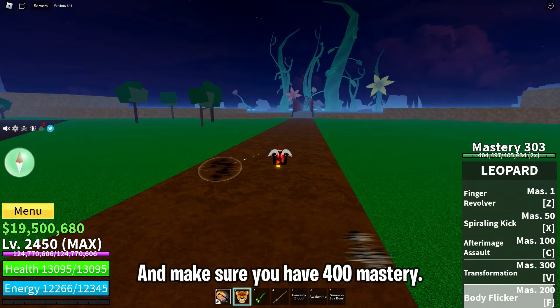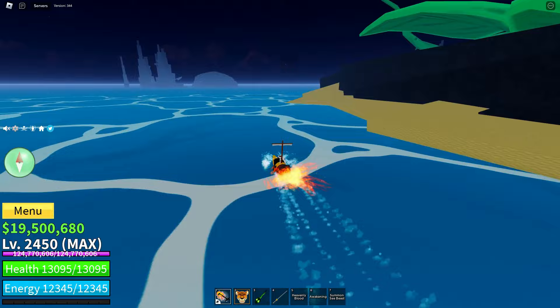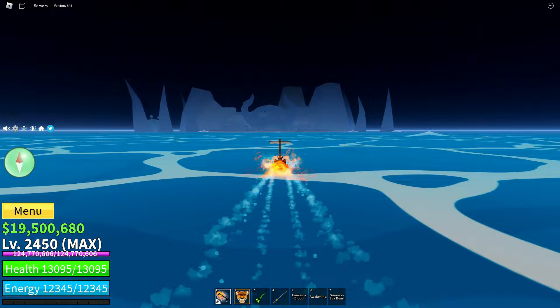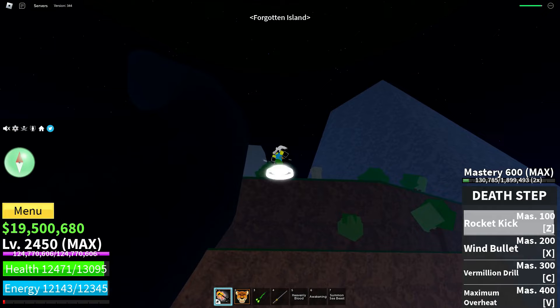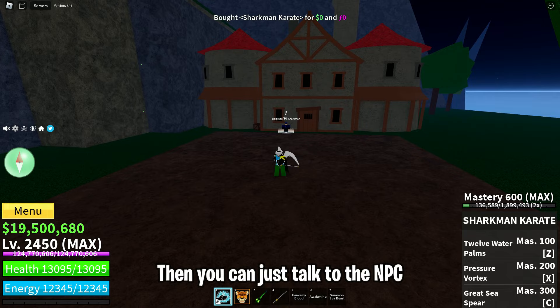Next there is Sharkman Karate fighting style, which is the V2 of Water Kung Fu that you got from the First Sea. Make sure you have 400 mastery, then you can go to the Forgotten Island. Before you talk to the NPC you must have a Water Key, which you can get from the Tidekeeper boss on this island.